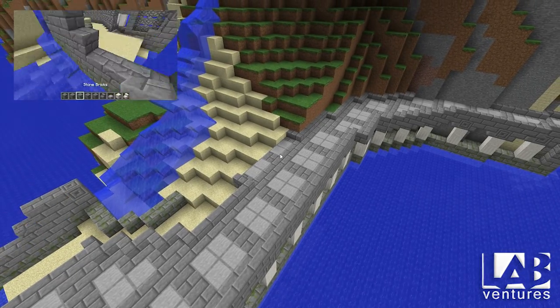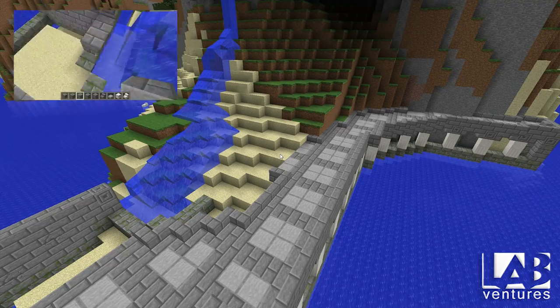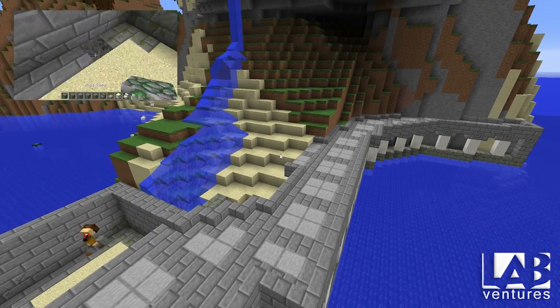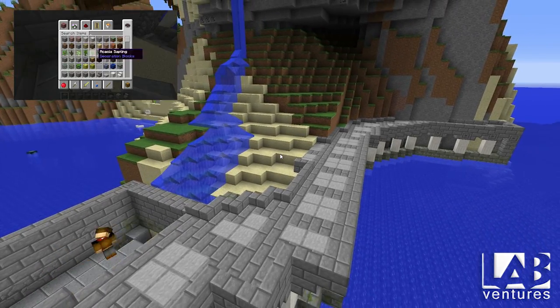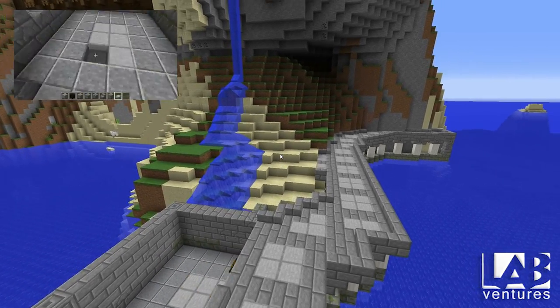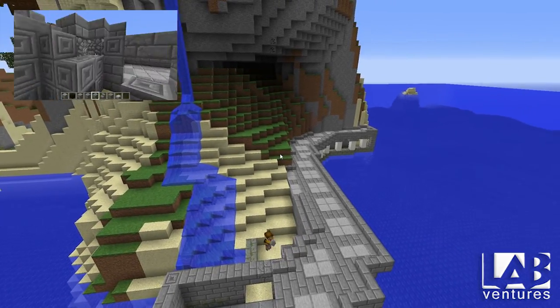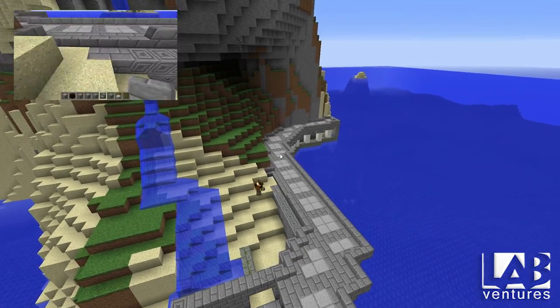Once that was done, I started working on the foundation of the temple. I spent a lot of time on the temple here — I wanted to make sure that it looked the way I wanted it to look. You'll see me making some changes, but for the most part I laid out the footprint that I wanted, and then I just added to it and took away from it, kind of sculpting it as I went.